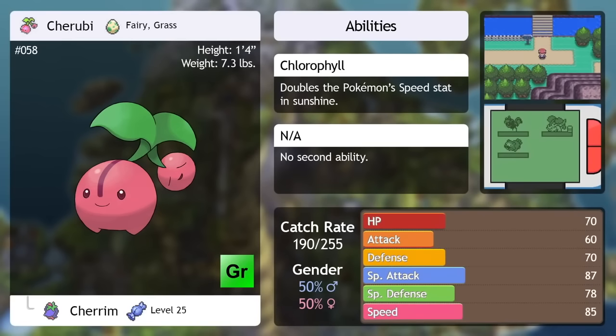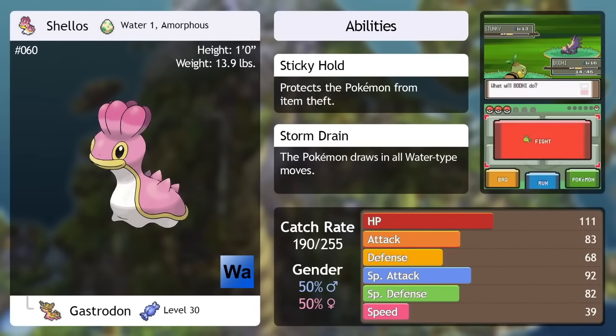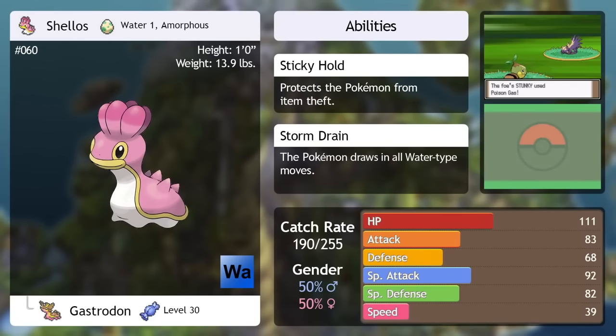Cherubi — this is anything but your typical Grass type. It doesn't learn many status moves and it's oddly fast. It's built around functioning with the move Sunny Day, which it will learn leveling up. If you've got a Fire type on your team, it might be worth considering since sunlight powers up Fire type moves and weakens Water moves. Shellos — if you are looking for a bulky Water type Pokemon, you will find it here and so much more. When fully evolved, it becomes a Water Ground type with only one weakness: Grass. It gets the moves Water Pulse and Mud Bomb almost immediately after you catch it — powerful moves this early on that remain useful for quite some time. It's so good that I recommend catching it now more than waiting for its evolution. If you want any sort of tanky Pokemon, Shellos is something very worth considering.